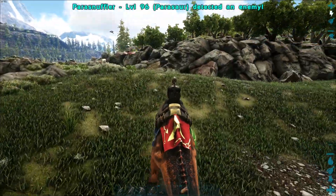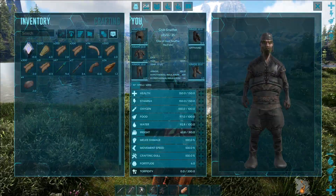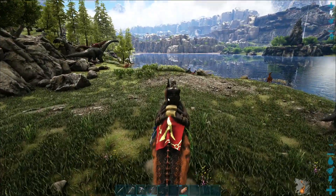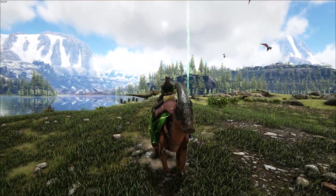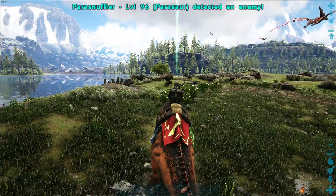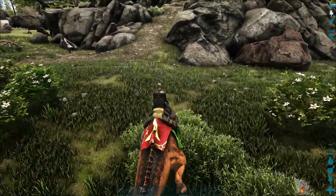We're gonna have to abandon base for a little bit. Our goals for today's video: we're actually going to go for a tame on one of these Rexes. I know we barely have any materials — we're still using primitive stone tools. So I did some calculations on Dodo Dex, and it turns out I'll need about 66 arrows minimum to knock out the 95 Rex. So I'm gonna try to do that today, but in order to do that we're probably gonna need something that's gonna keep us alive.